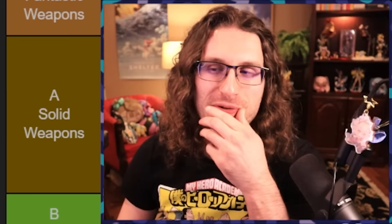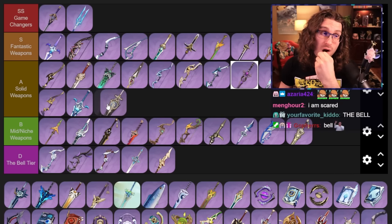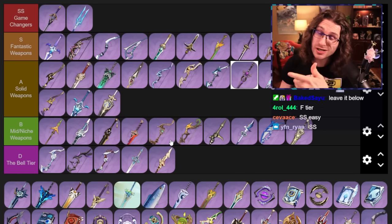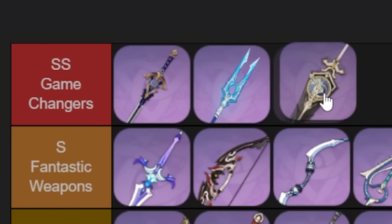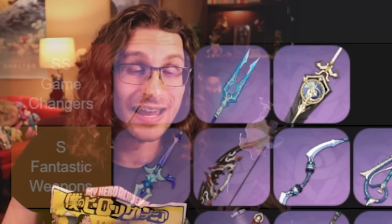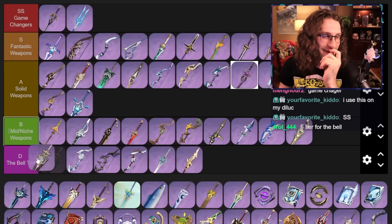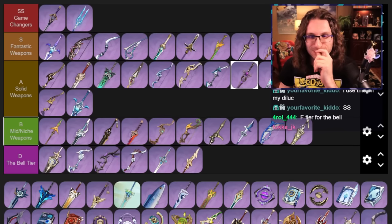The Bell — where do we put the Bell on this tier list? Someone could even argue it's a game changer because when you pull it, you want to uninstall the game. This weapon sucks.